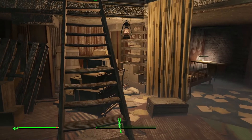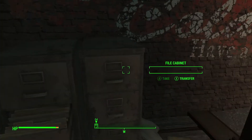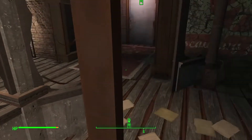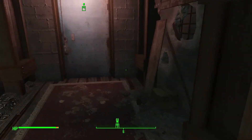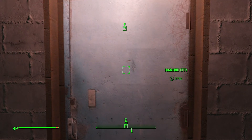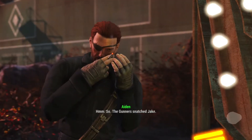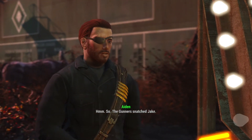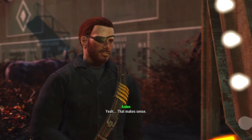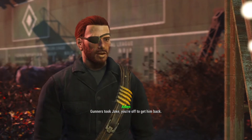First of all, there's a thing in his office with some stuff we want to grab. Just a couple of stealth boys. Let's head on out. The gunners snatched Jake — yeah, that makes sense. 'Gunners took Jake, you're off to get him back. Hope you don't mind, but after you left the hardware store, I sort of followed you. Glad that I did.'